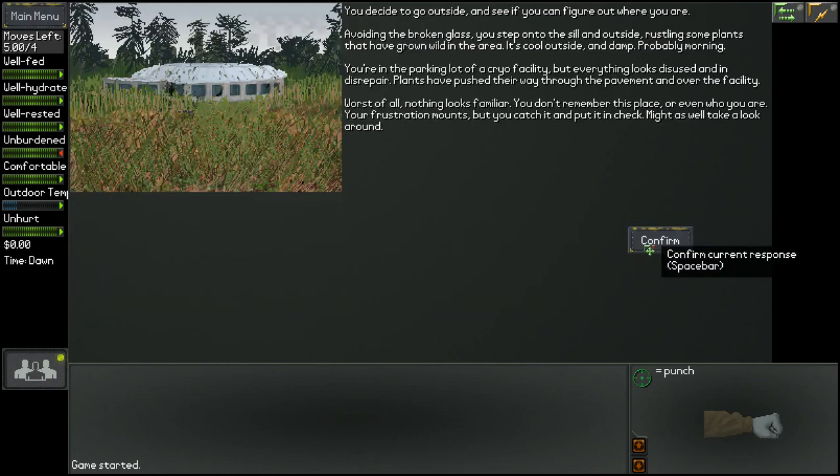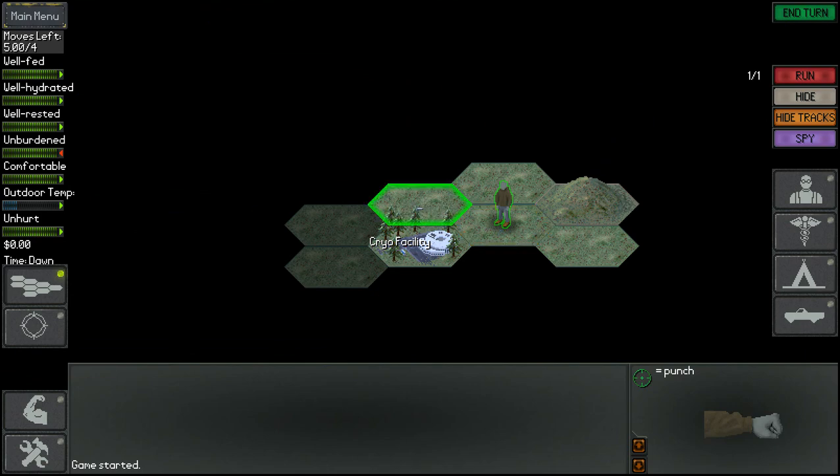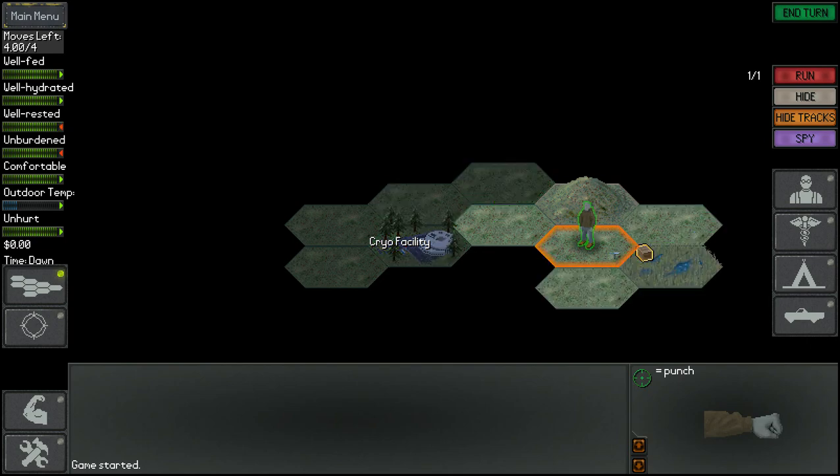Now we're going to jump out the window. We start off here, pretty much okay — still well fed, well hydrated, well rested, unburdened, comfortable. Outdoor temperature is actually pretty low, which is a problem. One of the most common forms of death in this game is due to hypothermia because of the outdoor temp. It must be pretty dark as well considering we can't really see a lot.